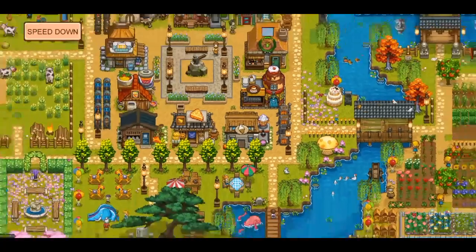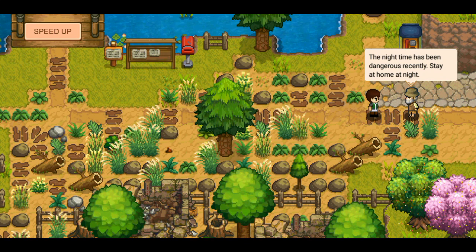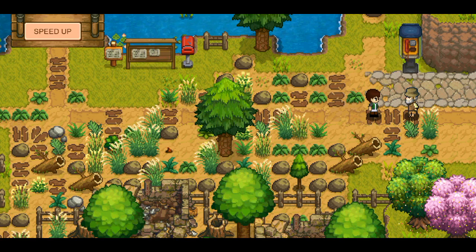Oh, is this a dream? So that's what it could look like — that would be really nice if we could get it like that. The nighttime has been dangerous recently. Stay at home at night. These are for you — you will be our pride too. Give me some diamonds — 60 diamonds, a fishing rod, 10 mini milk, a chest, and five coins. Very generous of him.